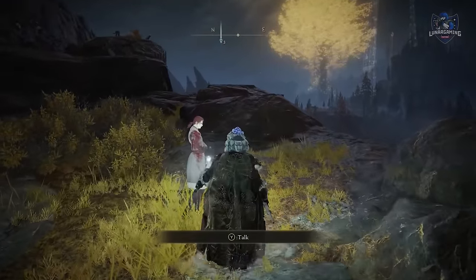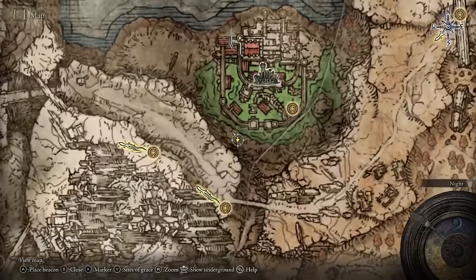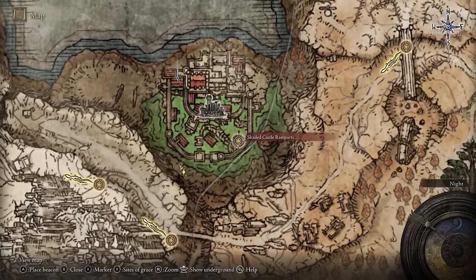You can speak to her there and you need to find her an item. You get an arm from the Shaded Castle and you can give it to her.